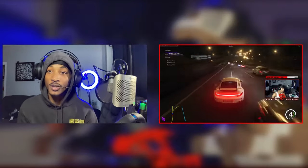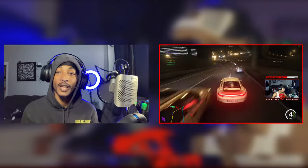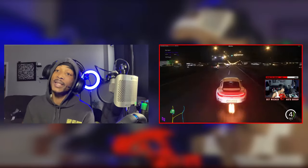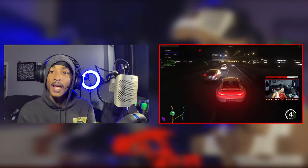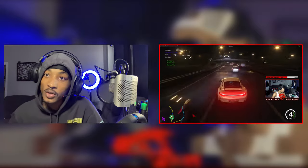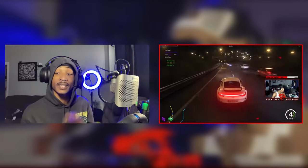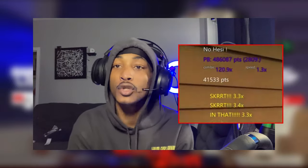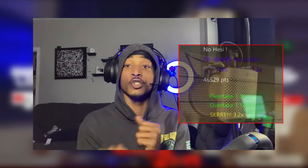Number four: don't allow anyone to distract you. Stay focused on the end goal and get certified. Number five: diving. Diving is when you hit the gas, aka the acceleration, in between two cars — you split, like this. Diving gives a score multiplier of up to 3.6 and it's very easy to control once you learn the vehicle that you're driving.